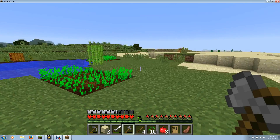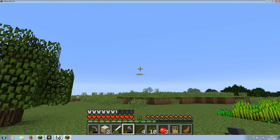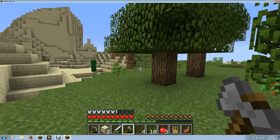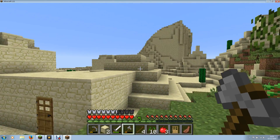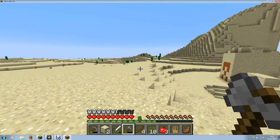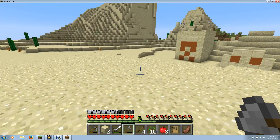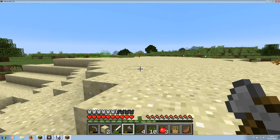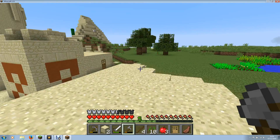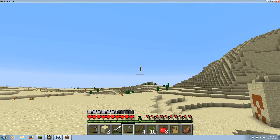This is basically my 1.11 server. I actually think I spawned somewhere over there, wandered around trying to find a place, and I found this — it's a desert temple. And just over there in the distance is a village, which is how I've managed to get carrots and potatoes. The pumpkins I found not far from there. So I thought, I've never built in the desert before, so why not?